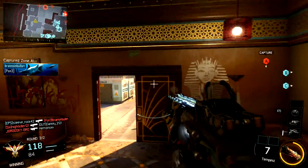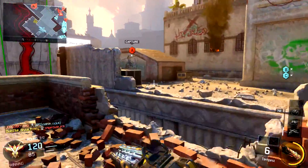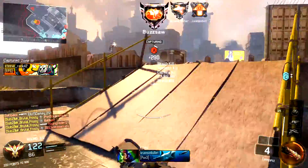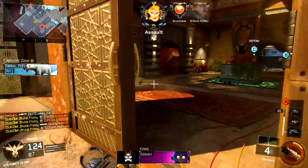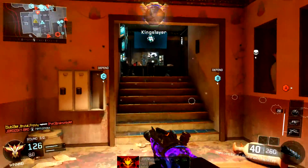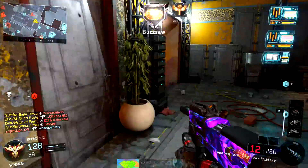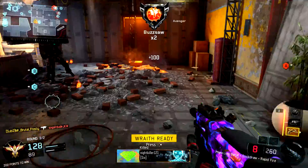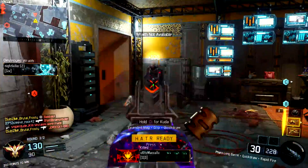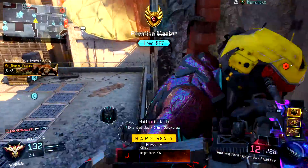This gameplay is using the Ferro — really, really overpowered gun. I have Long Barrel, Rapid Fire, and Quick Draw on it. My favourite setup, honestly. I used to use Grip instead of Long Barrel on the Ferro, but I do find that Long Barrel does make me get the one-burst a little bit more often. It's not major, but it's definitely noticeable to me and how I play. I was using Assault Streaks and just went ham in this gameplay. This was before I was level 1000 — I think I'm level 980 or something.